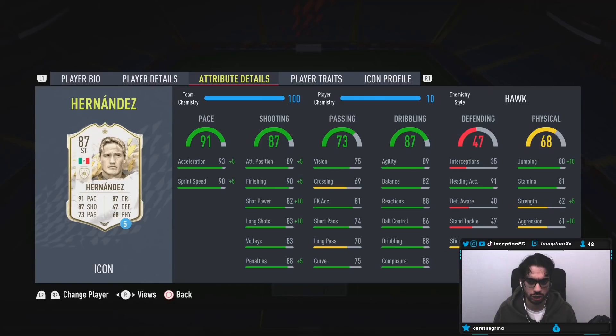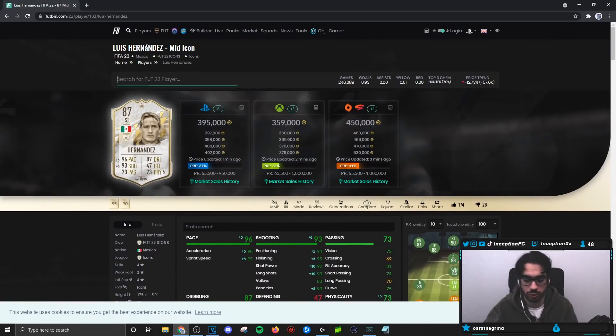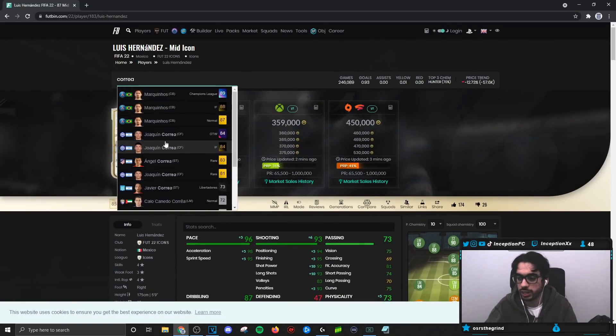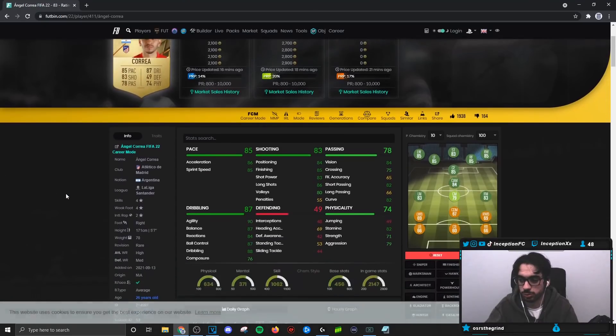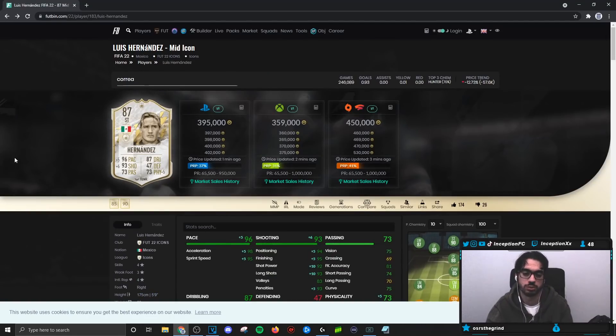The dribbling on the card is low-ish, but with him being five foot nine with an average body type, I feel like this is the type of card where you just work with the dribbling stats as they are. With Correa — you guys know I like Correa a lot in this game — the one thing he lacks is in the dribbling department. He's kind of in the mid-80s to high-80s area, with composure at 76. He's also smaller, which compensates more for dribbling.